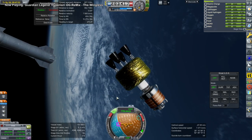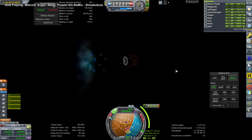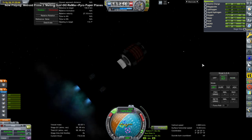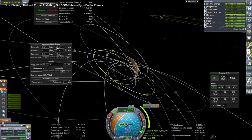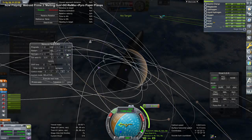We have our Mars supply vessel ready for its transfer. This is the transfer burn to Mars, taking a fairly high amount of delta-v — 4,200 or so. It had that amount, and we were able to complete the burn with the Vinci engines, no problem. A very minor mid-course adjustment gets us to our Mars trajectory.